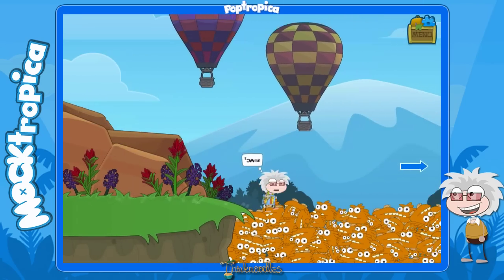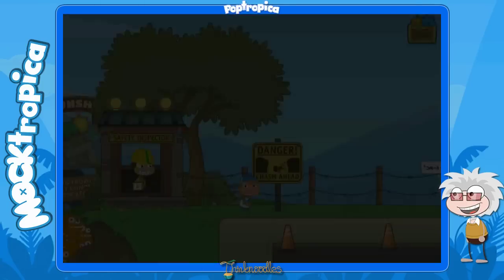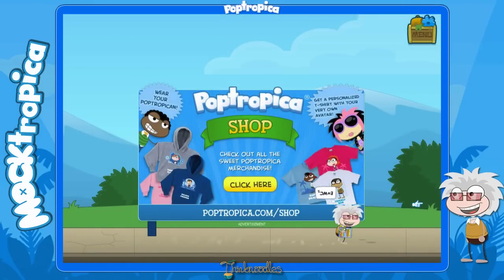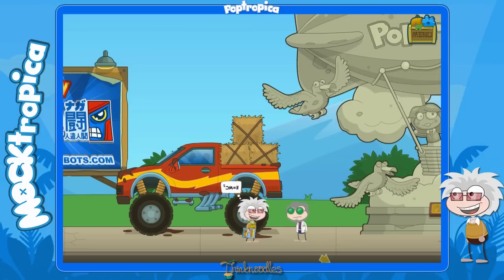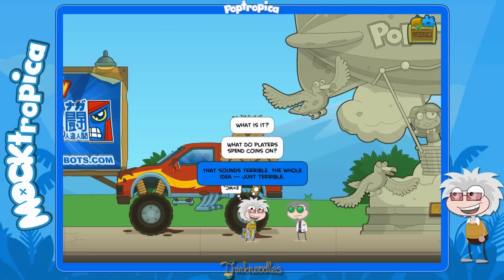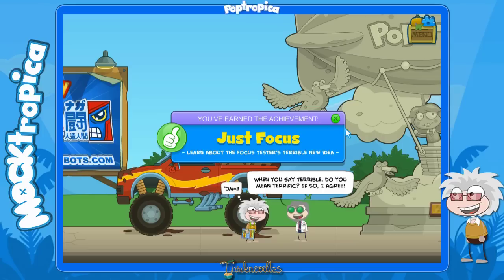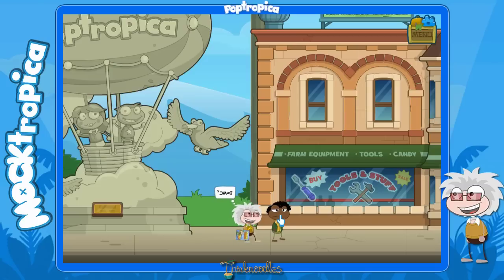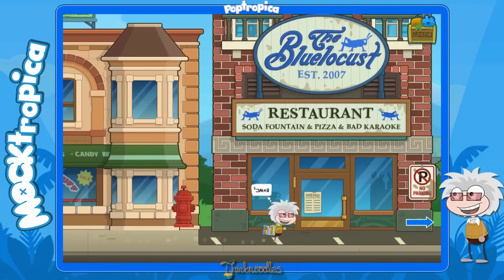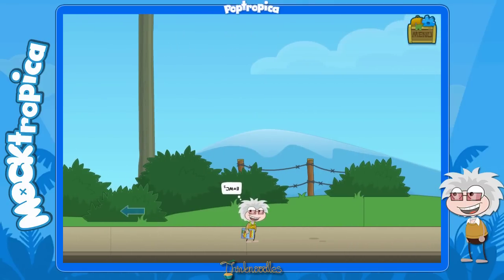Let's head over to the right - we're going to go all the way back to the cheese curd factory. Keep going to the right, and we're going to run into the scientist again right here. He's going to have the best idea ever, which is this virtual currency Poptropica coins thing. Just say it sounds terrible. It's an awful idea, but it works out in our favor a little bit later. You won't be able to go this way because he'll require you to pay him a coin.